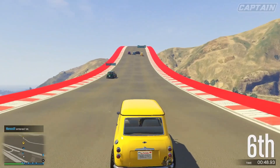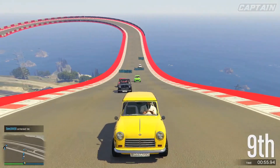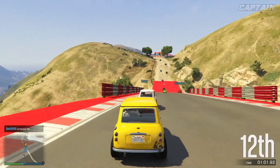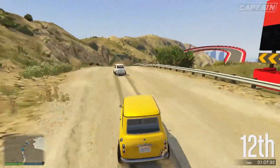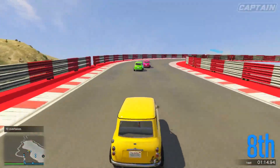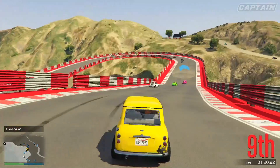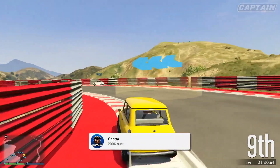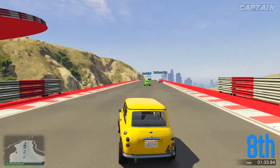We're getting straight into the three times money and RP on the Weenie Issi Classic series. You can see in the background I'm in a race right now and it is hectic. The best thing about these races is if you have a full lobby of 30 players you can be making up to $100,000 per race. I was in a race a few days ago with 30 players — the race went for about seven or eight minutes and the winner got about $115,000. Keep in mind that's three times money and RP, so without the bonus that would only be around $30,000 to $40,000.